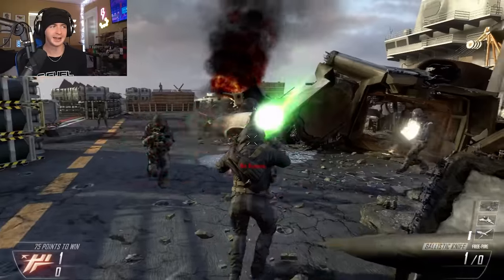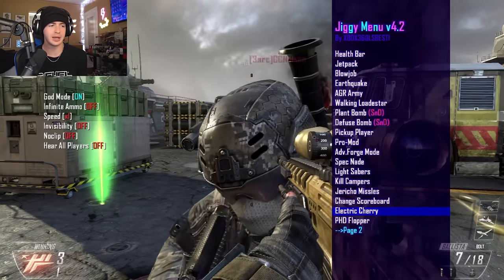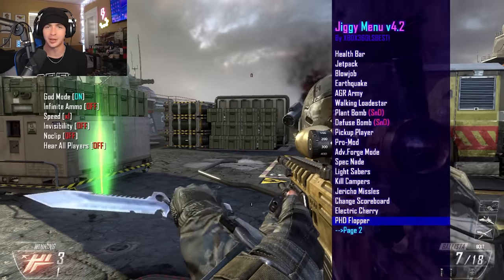Lightsabers — I can't lie, this is pretty sick. There is an option to kill campers. You can get perks from COD Zombies like Electric Cherry and PhD Flopper.